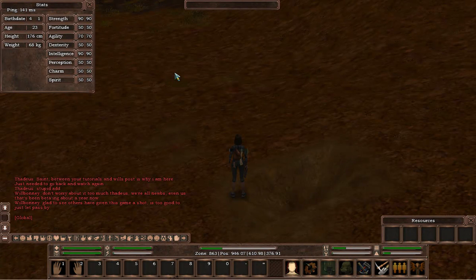Obviously weight and age would change over time, and possibly height depending on if you get old. Your strength, fortitude, agility, dex, intellect, perception, charm and spirit — those are obviously the stats that you chose at the start of the game during character creation.